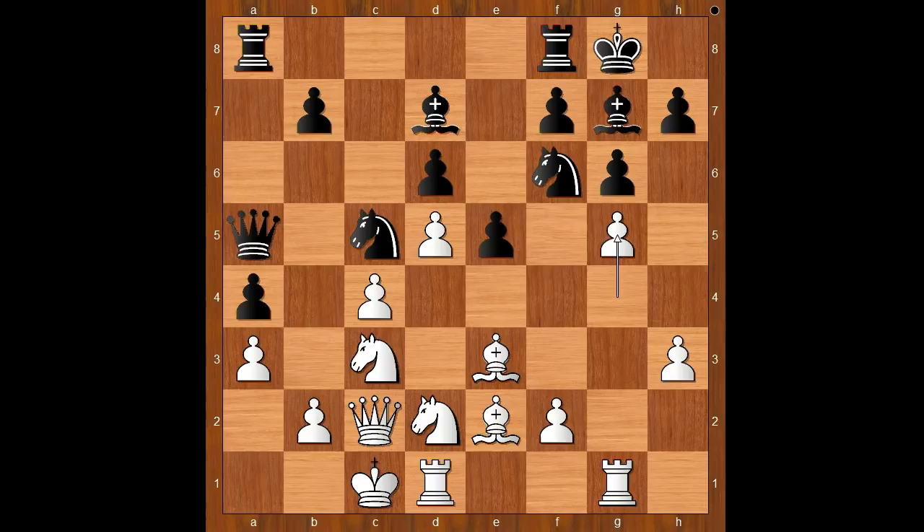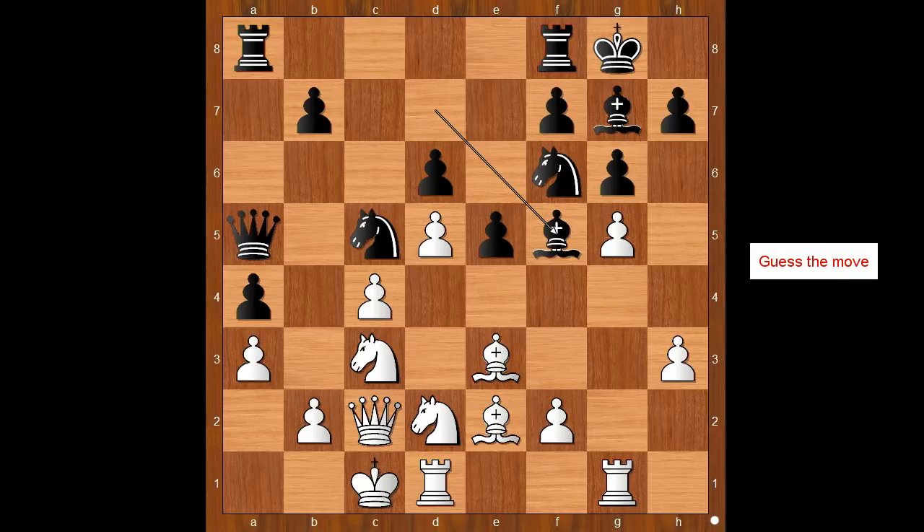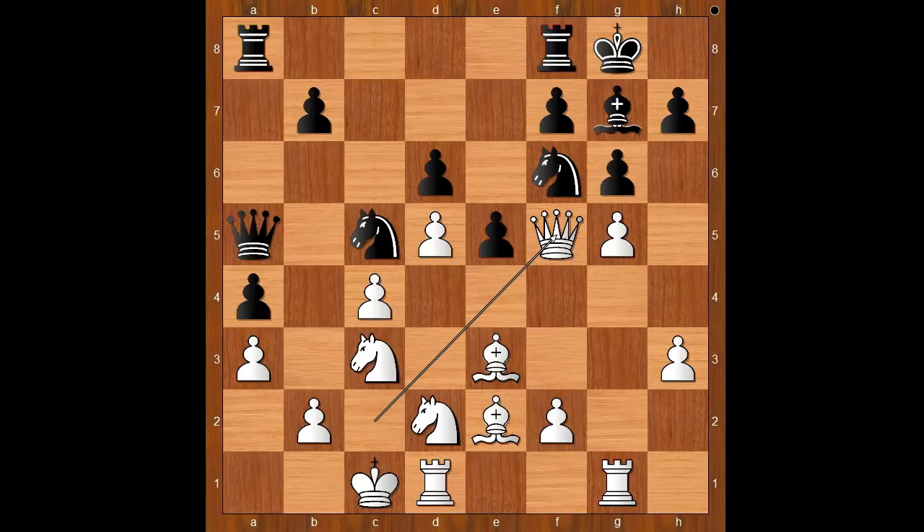Black to move. Perhaps knight to e8 was expected. But Bibisara Asaubajeva played bishop to e5, attacking the queen. What is the best square for the queen? What would you do in this position if you had white pieces? Please pause and find the best move for white. What did you find? Are you ready to see the move? I will show you the move in slow motion.